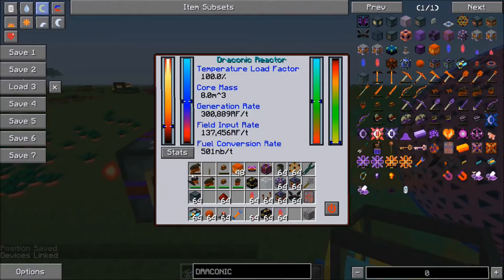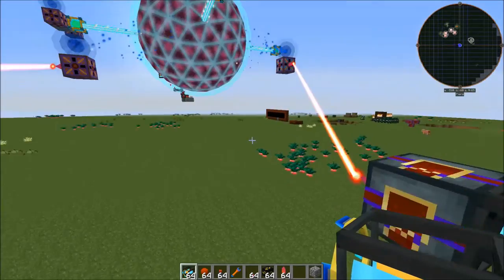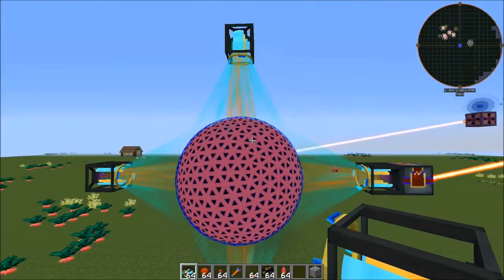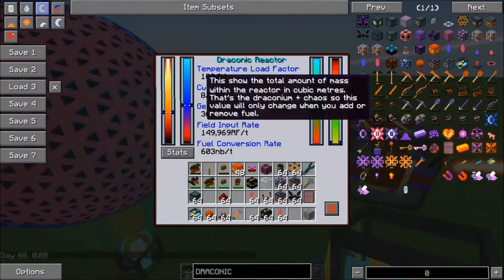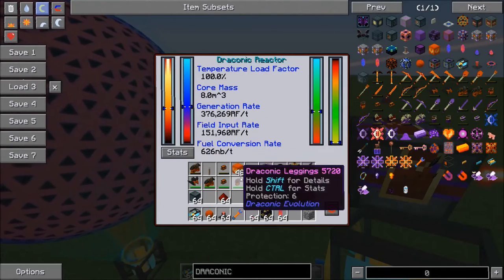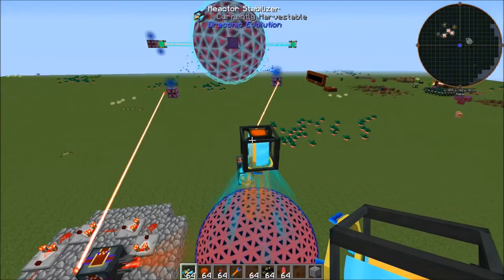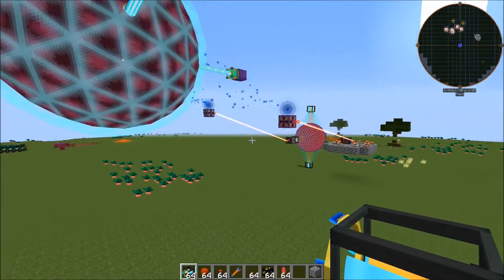Now that that's set up, let's hit activate and you'll see the reactor starts to kick on. It is going to take a while for the core temperature to rise and everything to balance out like it is on that reactor over there. You'll notice this is a vertical design versus the horizontal one. Like I said, you're not going to be able to add fuel while it's running. Normally what you'll do is just let this run until it runs out of fuel so it safely shuts itself down, and then you can add more fuel in. You need to be really, really careful around these things because they do explode — very, very violently.